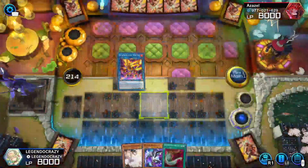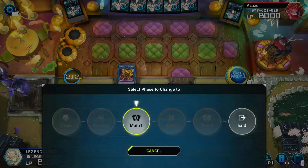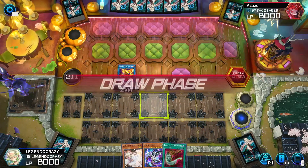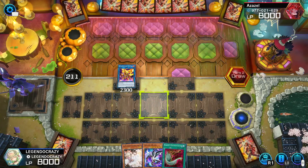Yeah, that's my biggest thing about Salamangreat — it just doesn't have cards that interact on your opponent's turn outside of Ash Blossom, and even then I don't even think that was the opponent's card.